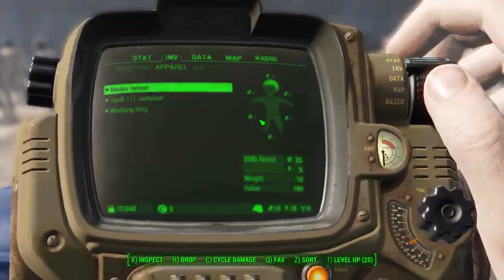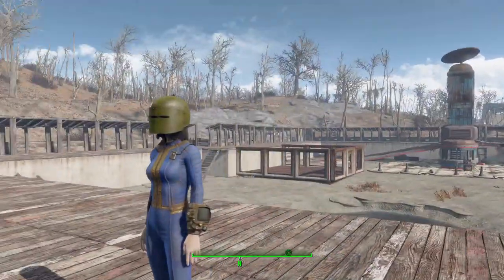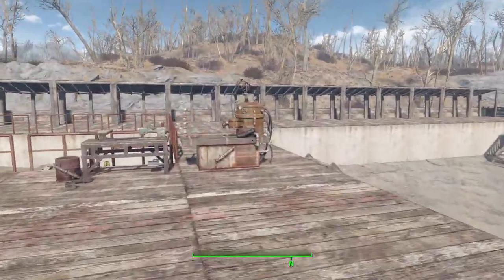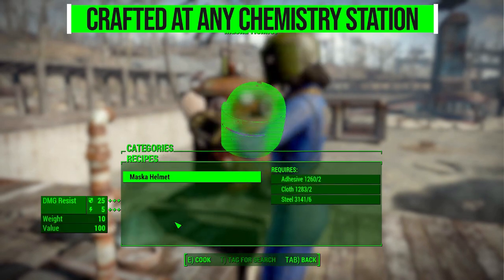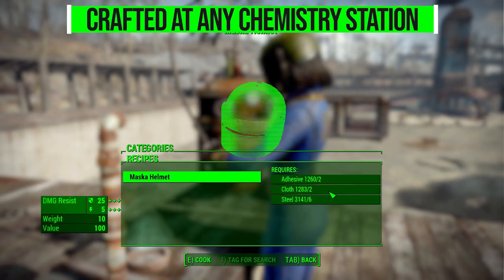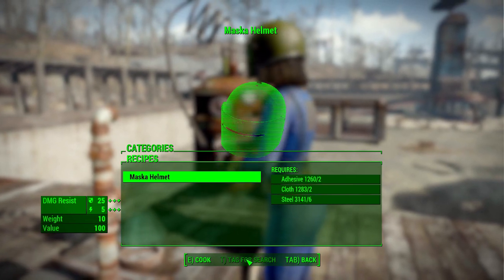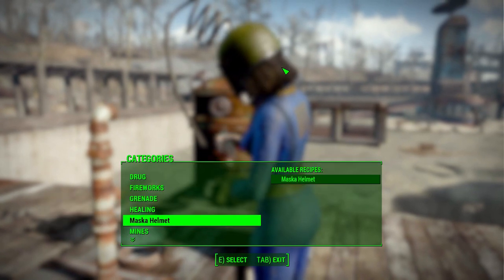As for how you get your hands on one of these, it's pretty simple. Sadly you won't find them in the world through the leveled loot list, but you can go to any chemistry station in the Commonwealth and head down to the new Maska helmet category to build it for just two adhesive, two cloth, and six steel. You can pretty much make this from the very start of the game.